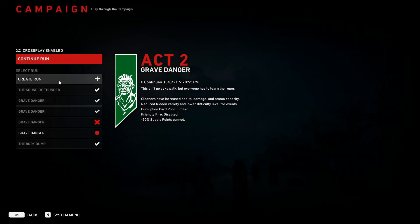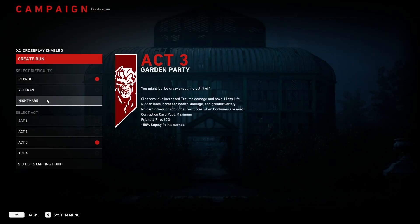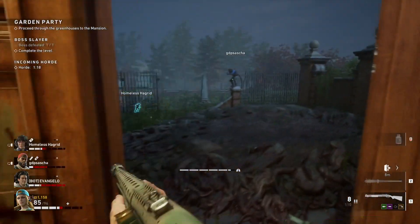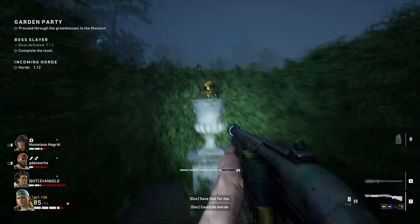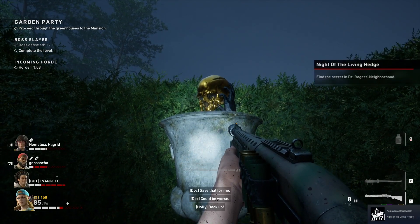Start up a new campaign, run Act 3, start Garden Party. You can do this in any difficulty. So when you get to the save room right outside of the entire maze, if you walk a little bit farther and follow it to the left, there you go — there's the Golden Skull and your achievement.